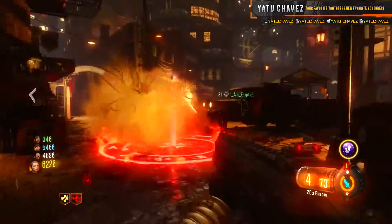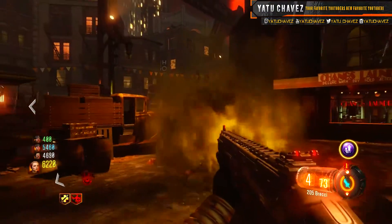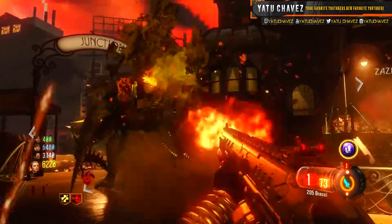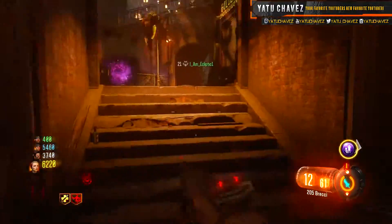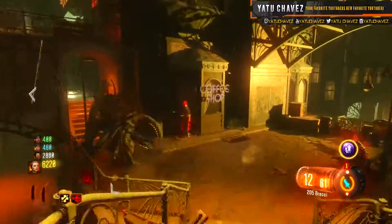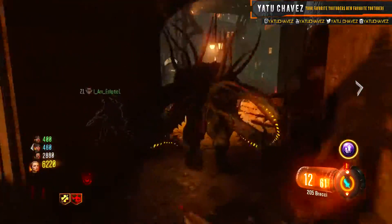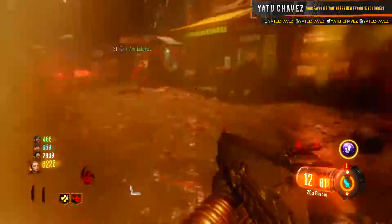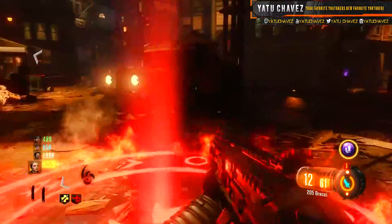Think of it this way: Shadows of Evil came first, then The Giant, and then Der Eisendrache. Why that order? I'm basing it on when Richthofen got the summoning key — theoretically, we could not have done any other easter egg from that point forward without the summoning key. If you skipped Shadows of Evil and jumped straight into Der Eisendrache, you'd be wondering where the summoning key came from. But if you did the Shadows of Evil easter egg first, it makes sense, because after he takes the key he goes into a portal and pops out in The Giant.